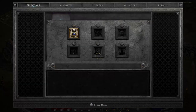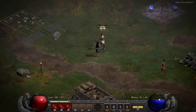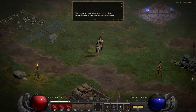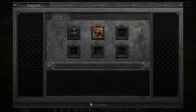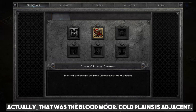Looking at our quest log, the Den of Evil is now cleared. We don't have another quest yet, so we need to talk to an NPC. She tells us rogue scouts have reported an abomination in the monastery graveyard — we need to find Bloodraven in the burial grounds next to the Cold Plains. That's our next stop.